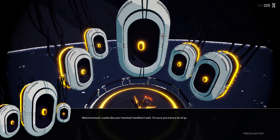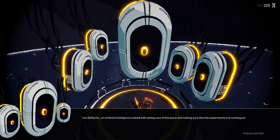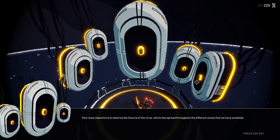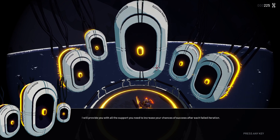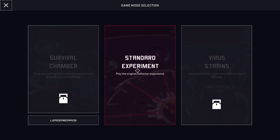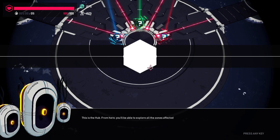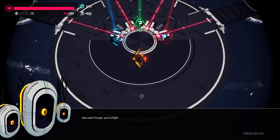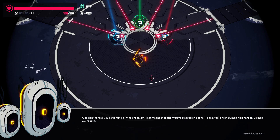Welcome back. Looks like your bio shell handled it well. I am Deflector, an artificial intelligence tasked with taking care of this place and making sure that experiments are running smoothly. Your main objective is to destroy the source of the virus, which has spread throughout the different areas we have available. We're starting a new run, basically. I'll provide you with all the support you need after each failed iteration. This is the hub — explore all the zones affected by the virus in any order. Every world provides different challenges. After you've cleared one zone, it can infect another, making it harder. So plan your route. I do like that system.